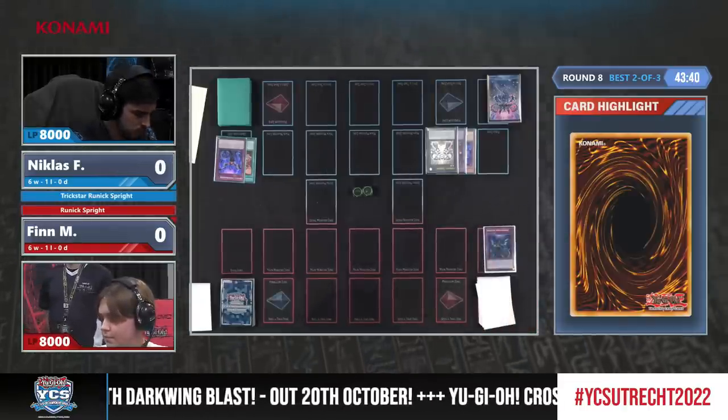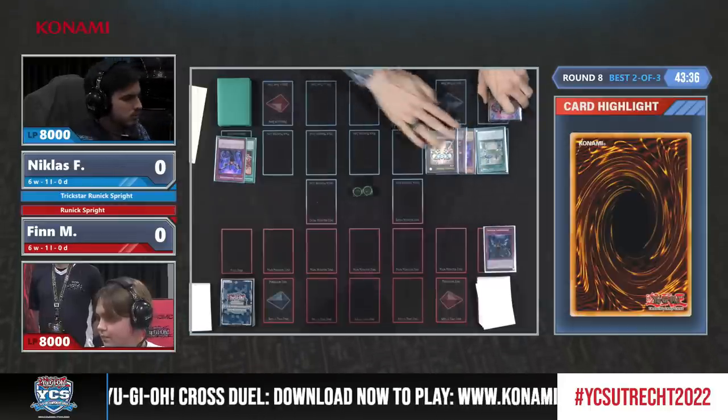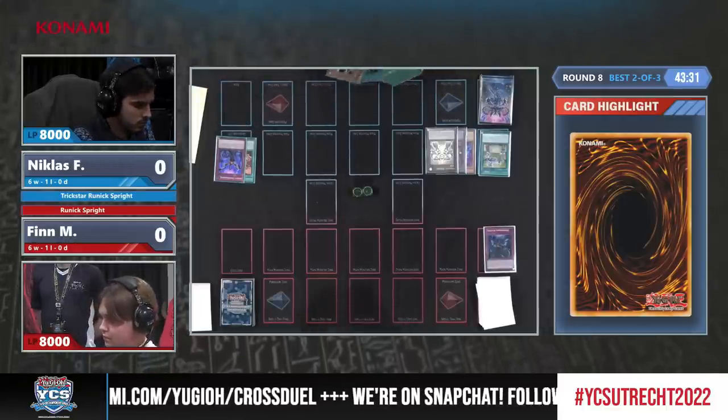There is another Impermanence, and the Valor on blue before that — triple hand trap: Imp, Imp, Imp, and Valor. And now Light Stage is being activated, so we can actually kind of extend here.